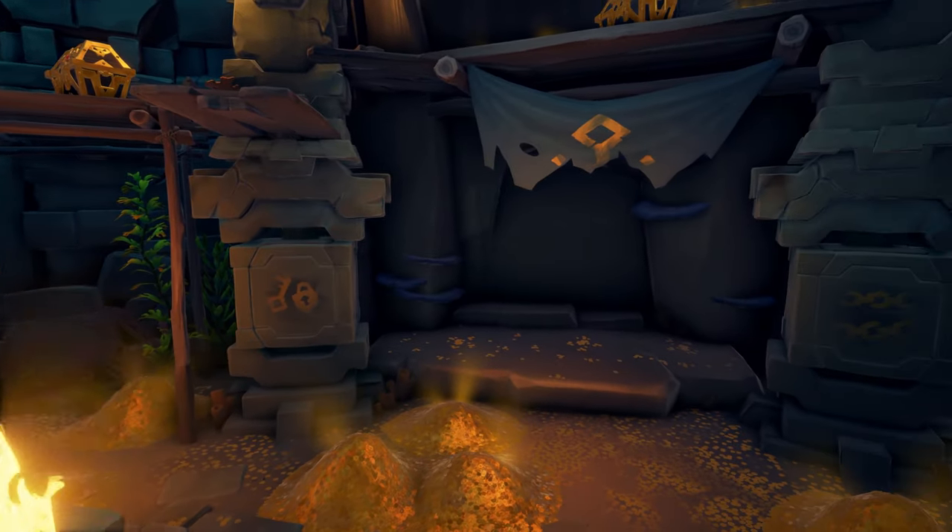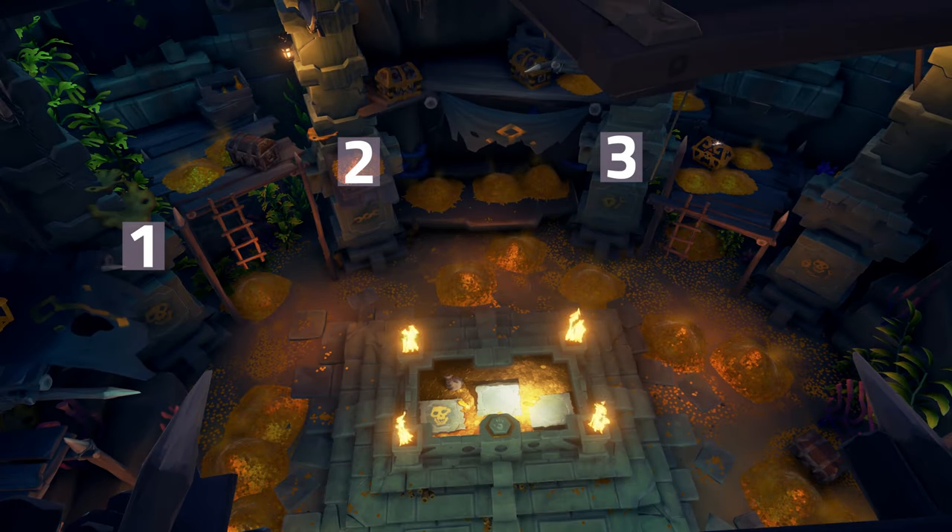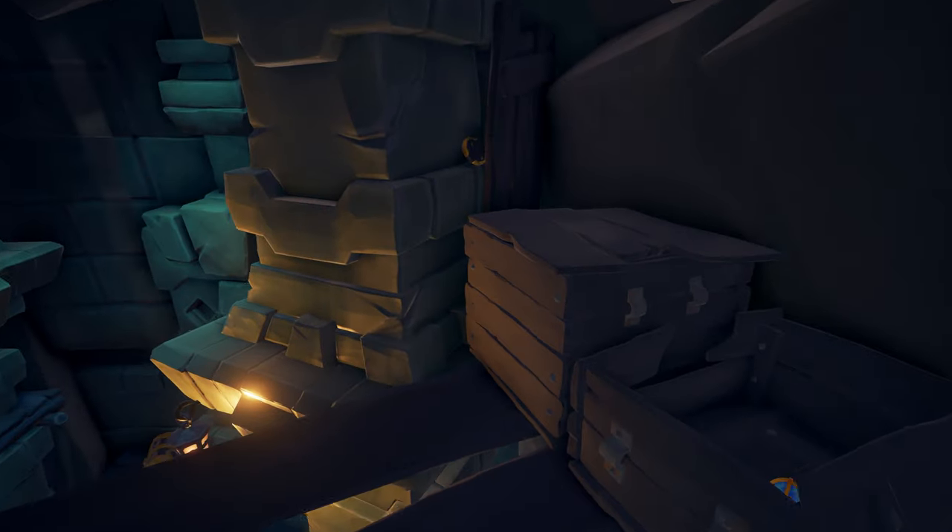Once you're inside the Vault, you'll notice that there are four pillars. The first three pillars have singular images or symbols on them, and the correct images can be discovered by finding three medallions in the Vault, like this one.